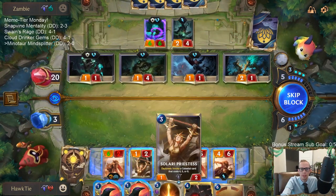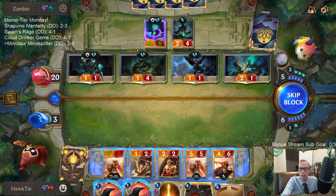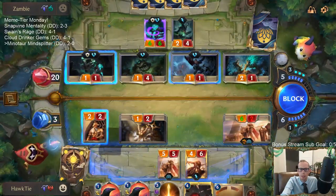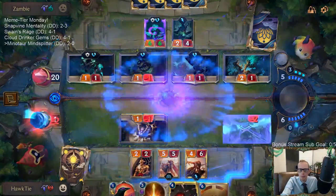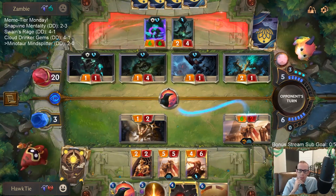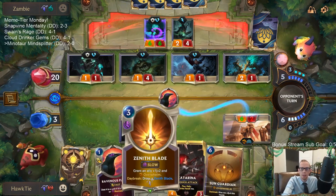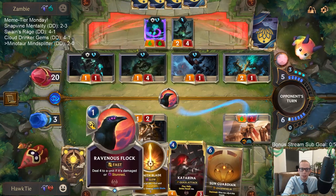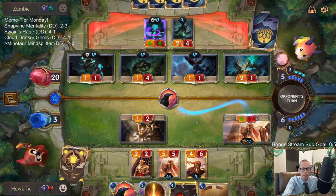We take exactly three and can't do much. We could block here and block here — blocking or not blocking these things is basically the same. Let's use Ravenous Flock on my own 6/2 and go to one. My plan is to cast Zenith Blade on something, stun the Neverglade, then Ravenous Flock and kill it — but they can kill me with literally anything now.